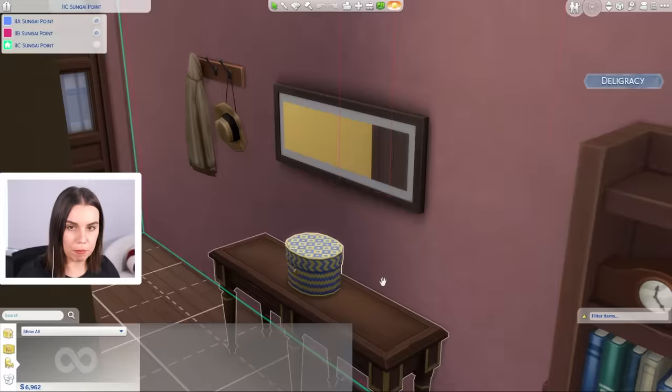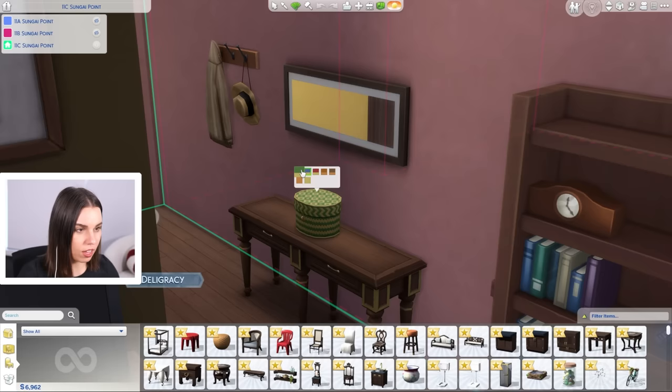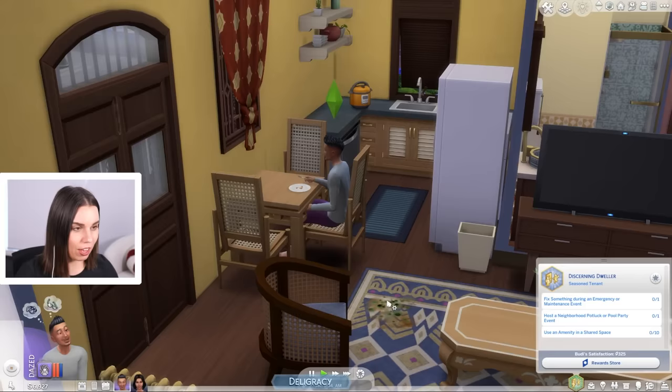The other thing was this basket from the night market. I just wanted to show you guys that there are different swatches of this, which I thought was really cute. I think this will be quite a nice decorative object — I think it's 35 simoleons — especially if you put them next to each other. I also updated the outfits of the Sims.